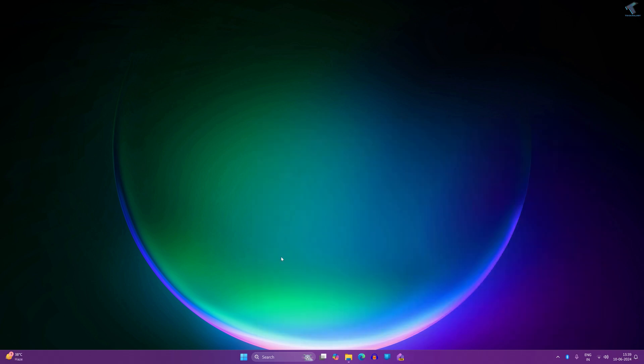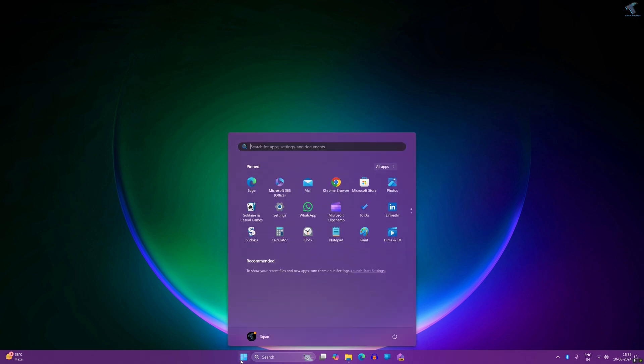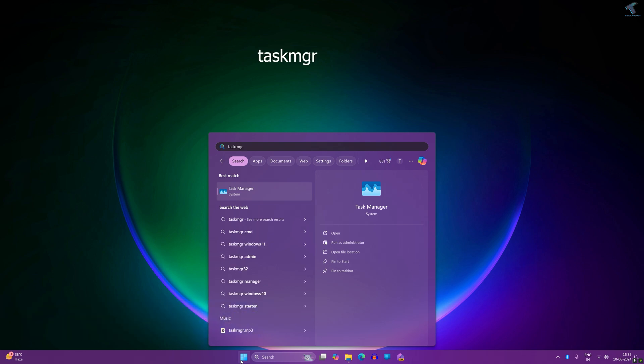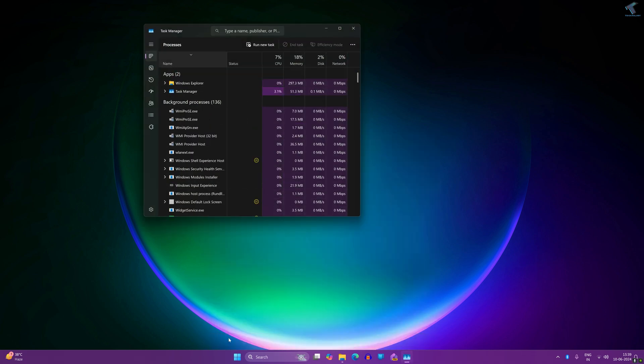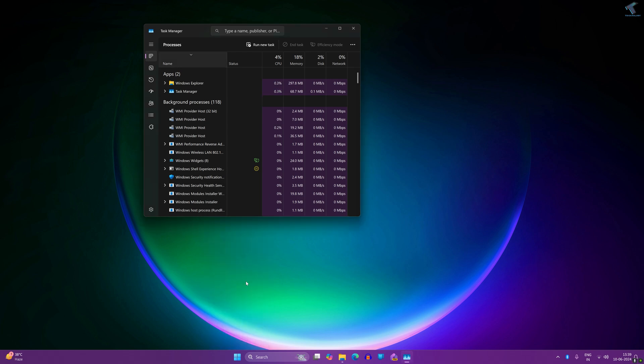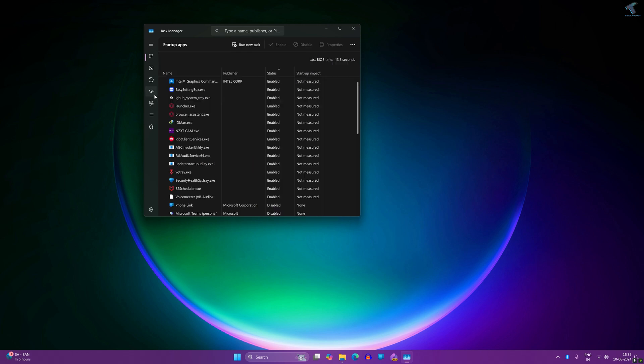The next one is disabling startup apps. Go to your Start menu and type 'taskmgr', or right-click on your Start menu icon and click on Task Manager. Click on Startup Apps on the left side. On the right side you will see all your apps — right-click on the apps you don't want at startup and click Disable. For example, I'll disable NextCam and IDM.